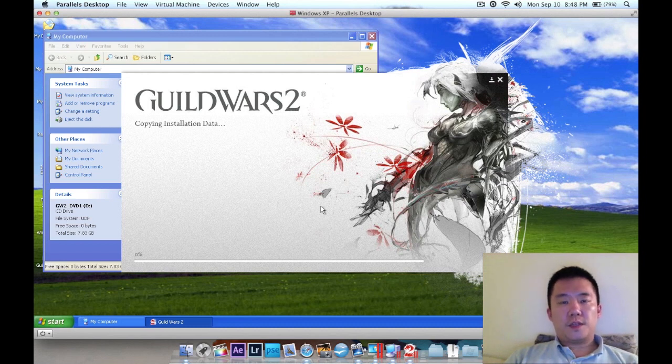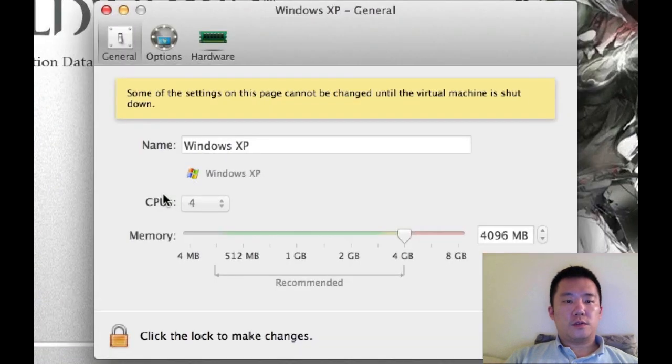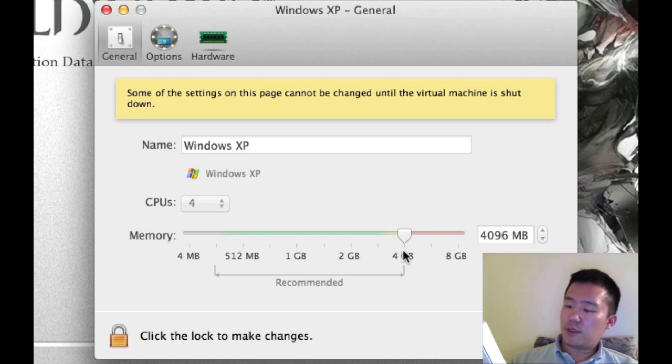While this is installing, let me show you the resources I've allocated to this virtual machine. The minimum system requirements listed are Windows XP Service Pack 2 or better and a Core 2 Duo processor. In this case I have an i7 — the MacBook Pro came with an i7.